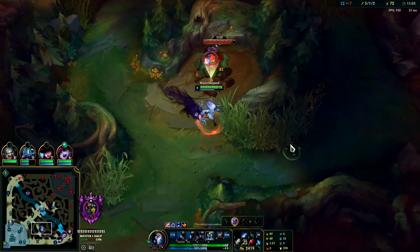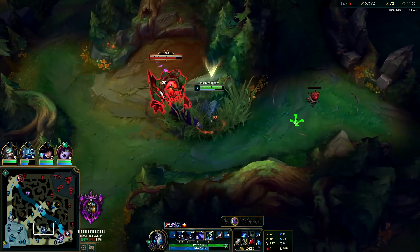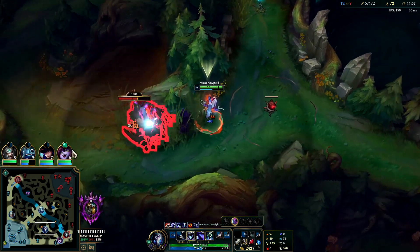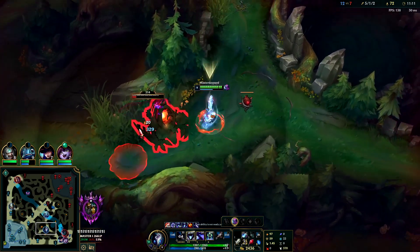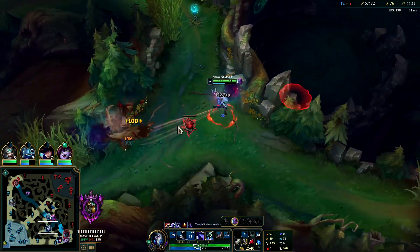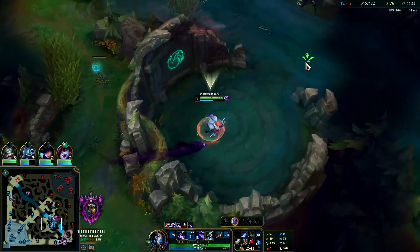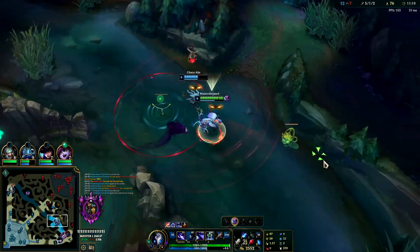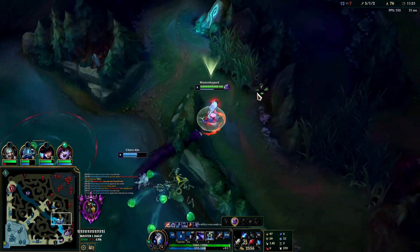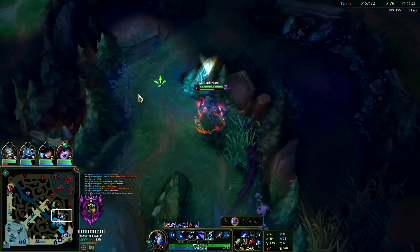I'll put my mark back on Eve. We are up in CS since we've been invading her. Kindred's not the fastest farmer in the world like Kayn or Karthus, but if you are invading them and making them lose camps here and there, you'll generally have more CS. She's out of here.